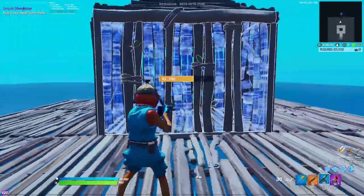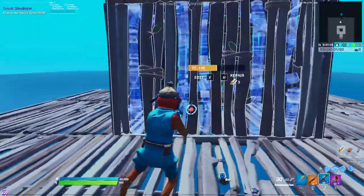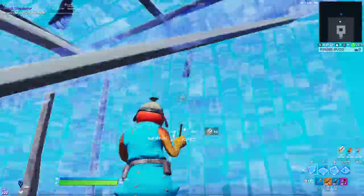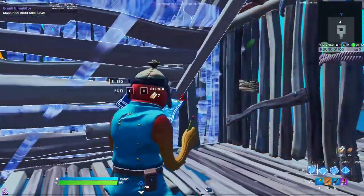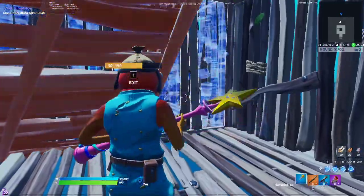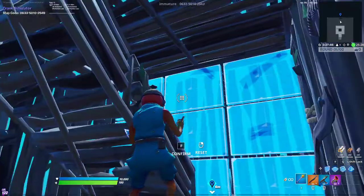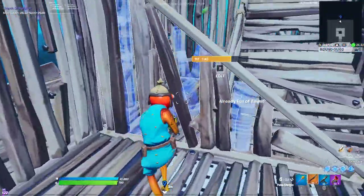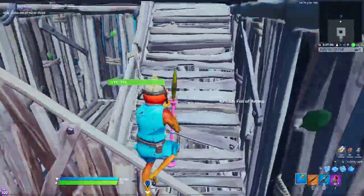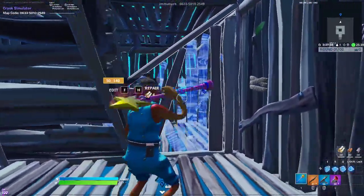If somebody's peanut butter peeking you like this, they're not holding the wall. In most cases they have their gun out and they're going for a peek. So what you can do is get the wall low and then try to take the wall. If you don't get the wall in there, no worries. You can shoot the wall a bit like this and even phase in, all one movement.